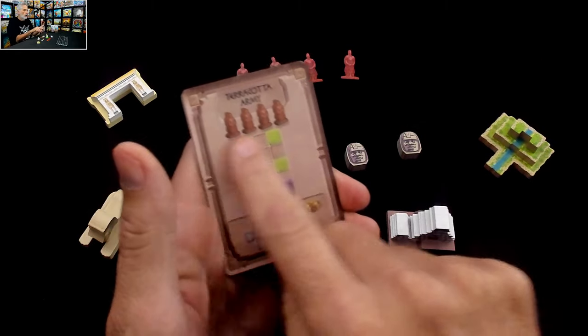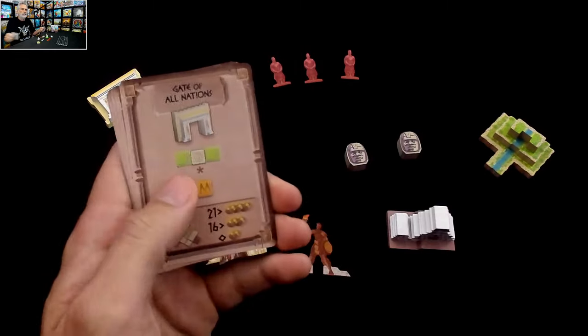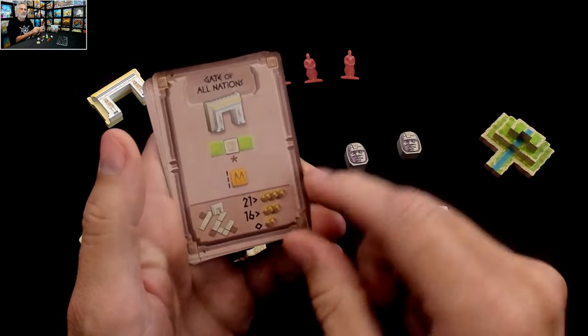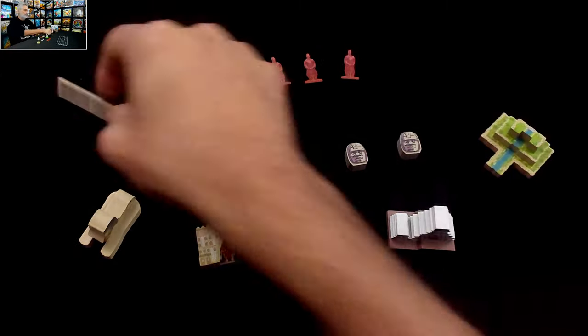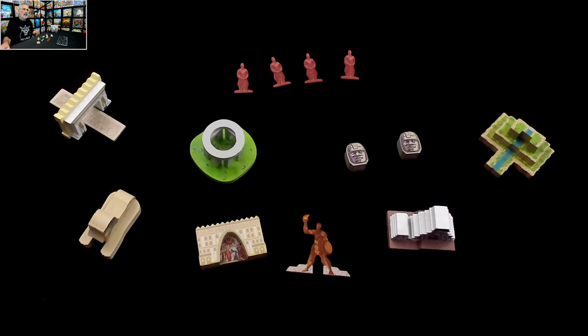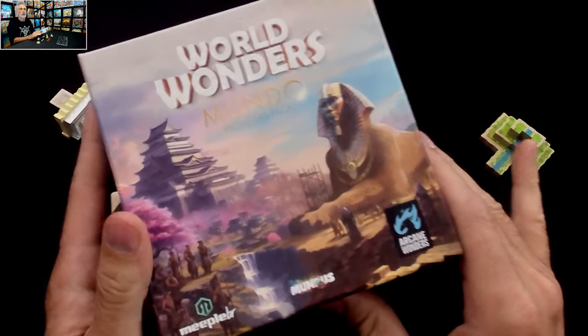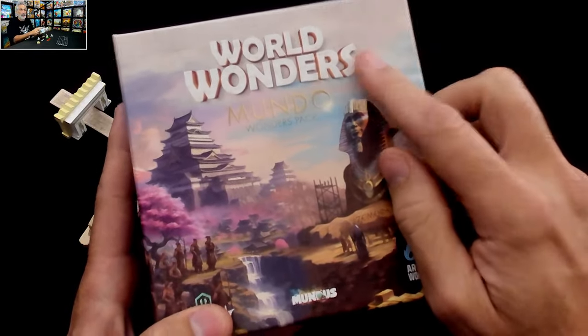The Terracotta Army wants to be spread out and you need to fill the spaces in between the different statues. But my favorite one is the Gate of Nations — it needs to literally be built over a road, and it's really cool that it goes over the top like this. The longer the road that the Gate of Nations is over, the more points it's worth. This extra twist of additional objectives to chase after if you build these is such a cool leveling up for the game, which makes the World Wonders Mundo Wonder Pack a must-have if you love the original tile layer.